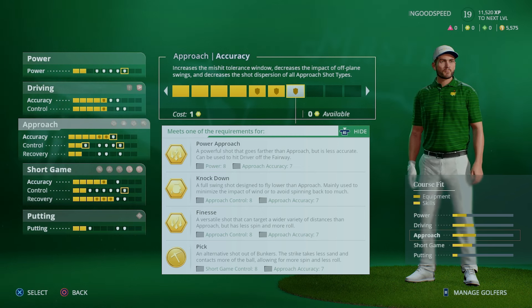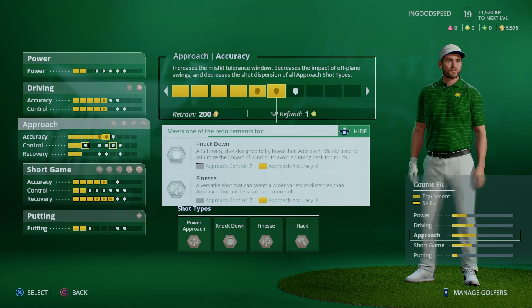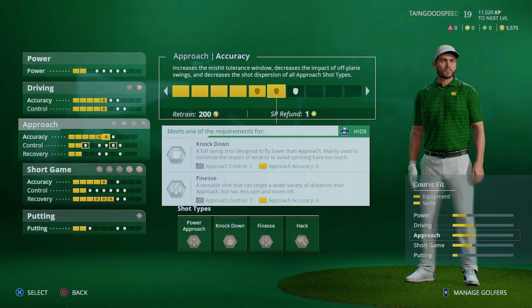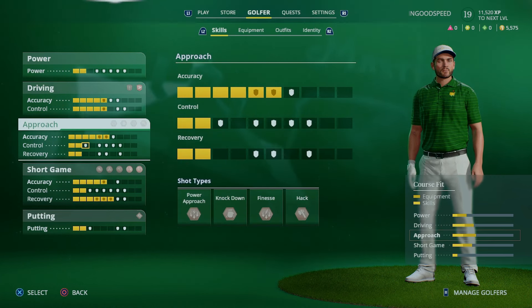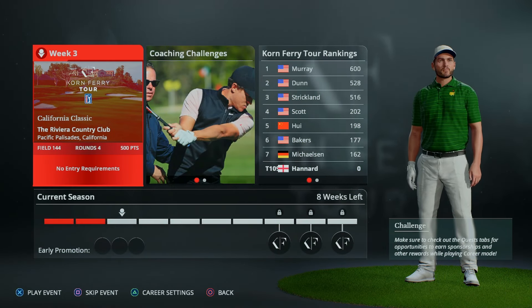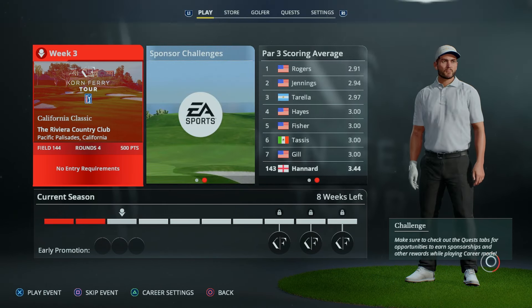We can get the gold one soon, but we've got to knock down a full swing shot designed to fly lower than approach, mainly used to minimize the impact of wind or to avoid spinning back too much. The finesse is a versatile shot that can target a wider variety of distances than approach but has less spin and more roll. So that's where we're going with this. Let's get into the next round of career mode and we are at the Riviera Country Club for the California Classic.